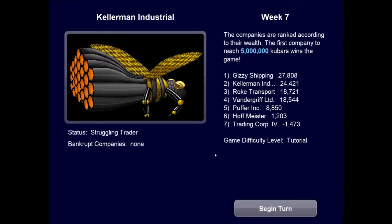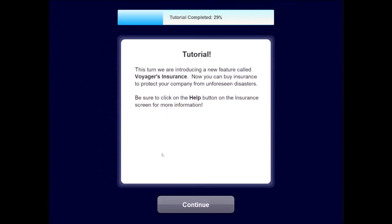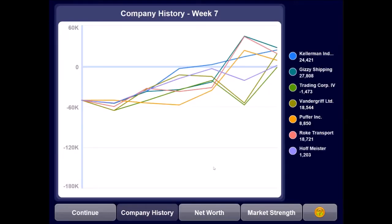Now we're introducing a new feature: Voyager's Insurance. You can buy insurance to protect your company from unforeseen disasters. I'm reluctant to say this and jinx myself, but I've never had a big problem with these random natural disasters. So I'm going to refrain from taking out insurance. And of course, because I said that, Murphy's Law — we're probably going to get hit with every disaster this game can throw at us.